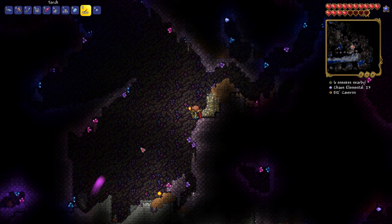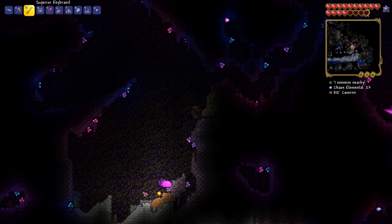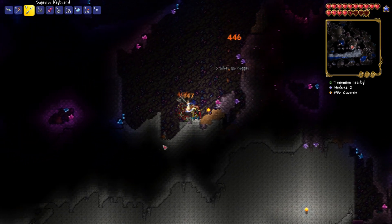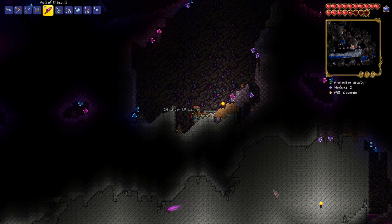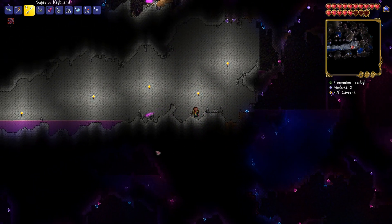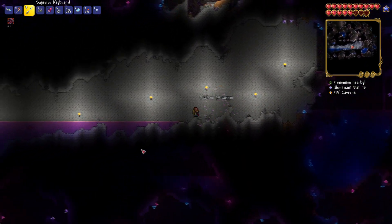To get the pocket mirror, you just want to kill as many Medusas as you can. It's got a fairly low drop chance, so you may need to kill quite a few. Just killed this one and we didn't get anything, but just trial and error — killing as many Medusas as you can, you should hopefully get the pocket mirror eventually.